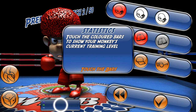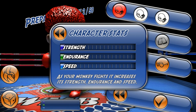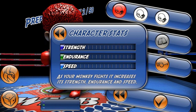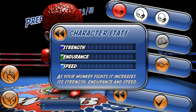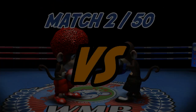Touch the colored bars to show your monkey's current training level. You can upgrade strength, endurance, and speed. As your monkey fights, it increases its strength, endurance, and speed automatically, so you don't have to do it by yourself. Okay, let's head to the next match.